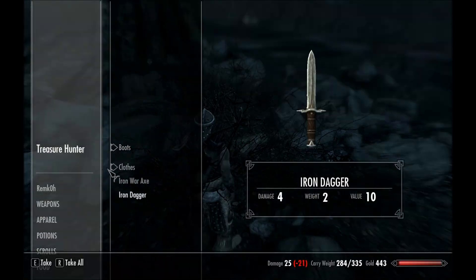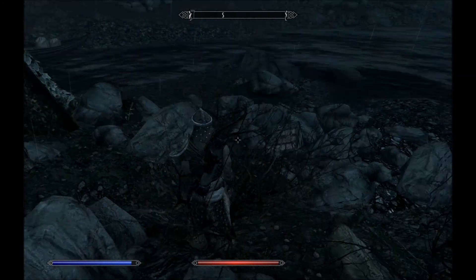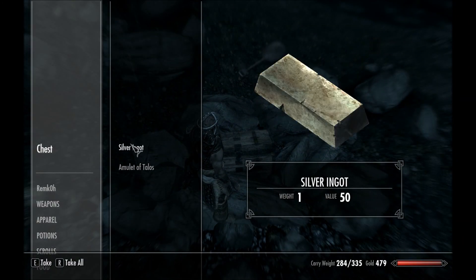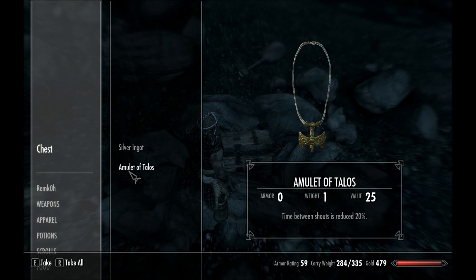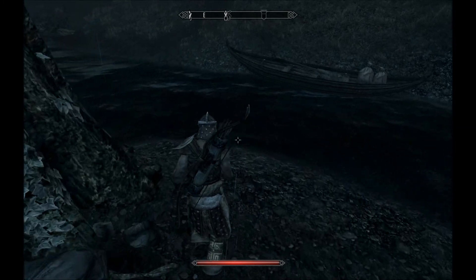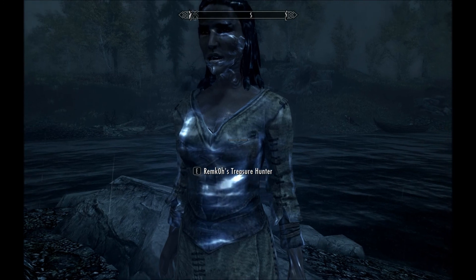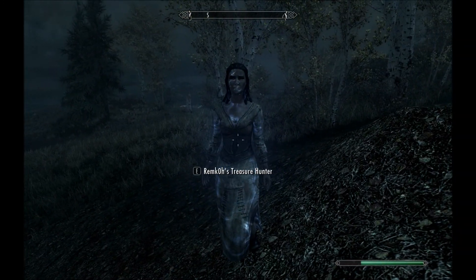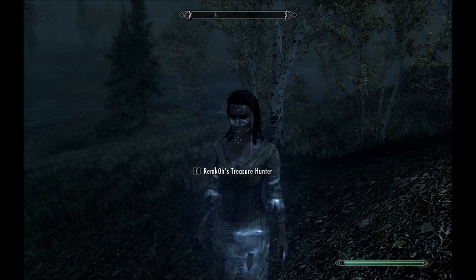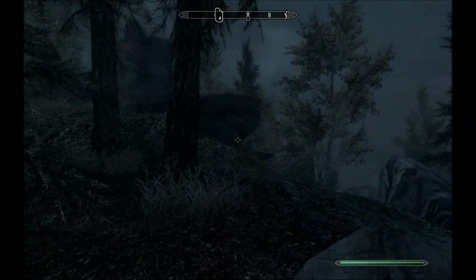They were probably looking for some treasures, and I do find a chest right here. But I'm not too excited about what's inside — some gold, some crafting materials, and a necklace I already have. This female treasure hunter still has a good use though: I revived her. She's pretty excited with me — she even moans for me. That's awesome.